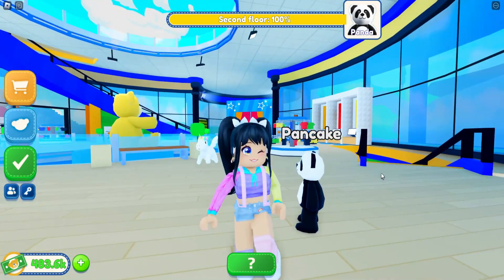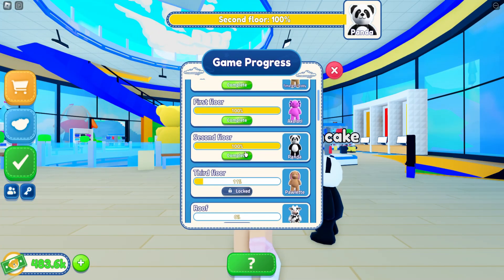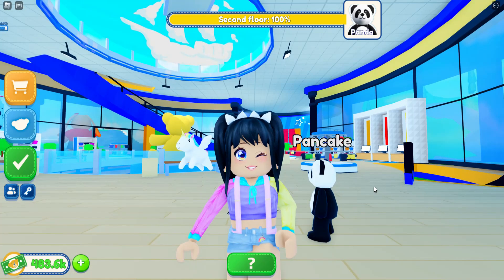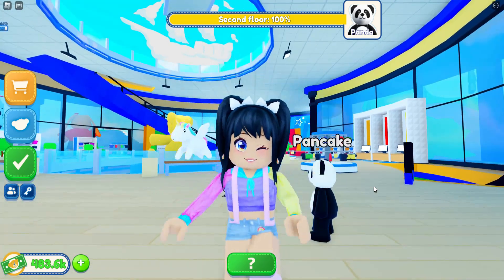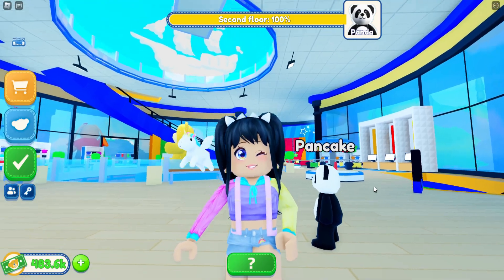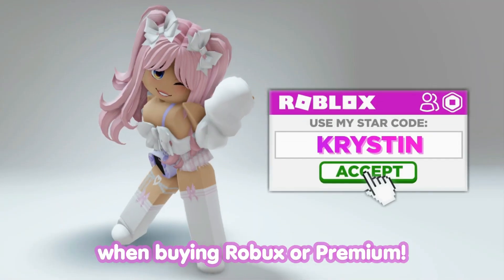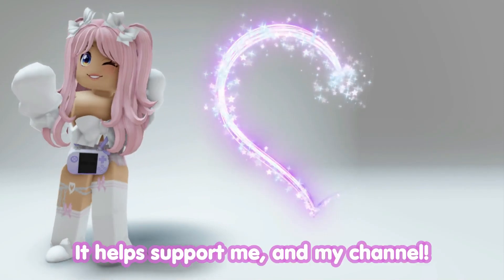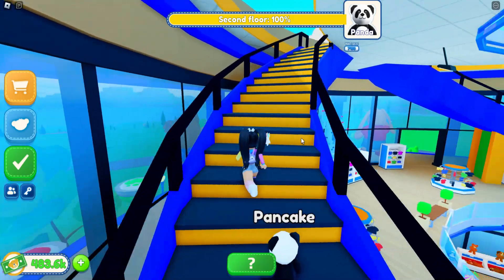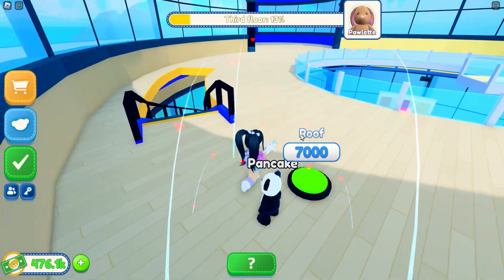Today we're gonna get started with unlocking the third floor, which is also going to give us our next pet, Paulette. Before we get started, let me know in the comments if you guys wanna see more Build-A-Bear Tycoon, give today's video a big thumbs up, and let's get started. Don't forget to use Starco Kristen when buying Robux or Premium — it helps support me and my channel. Let's go ahead and start our third floor, which is going to give us the adorable bunny, Paulette.